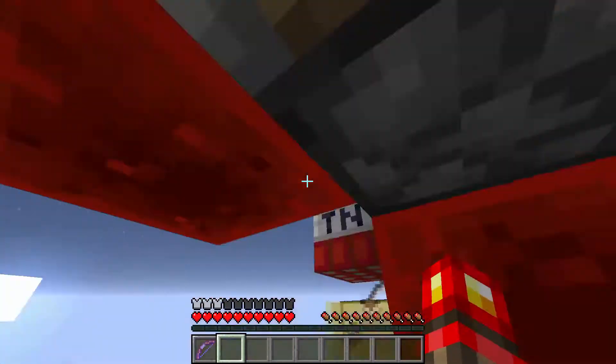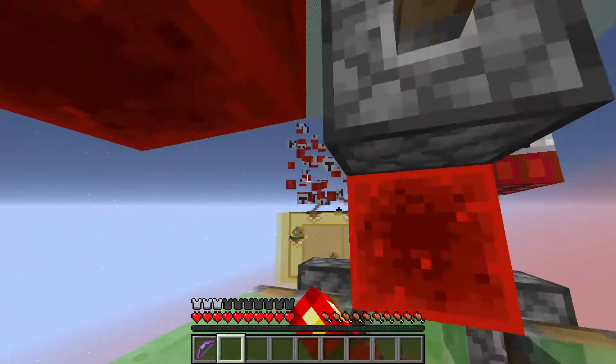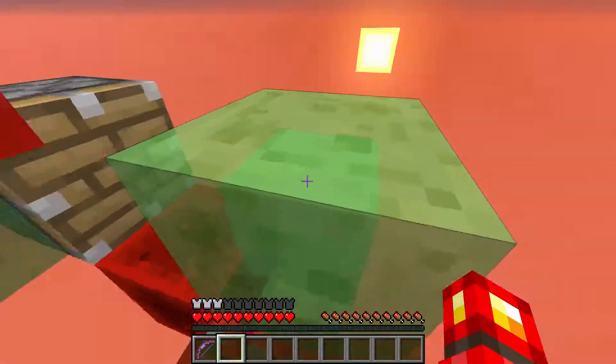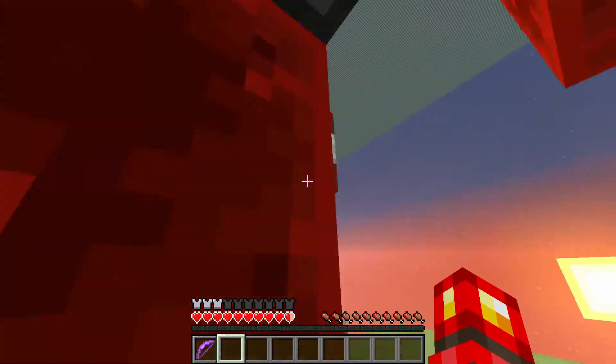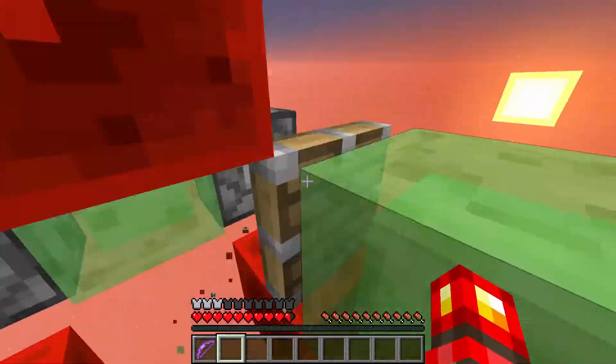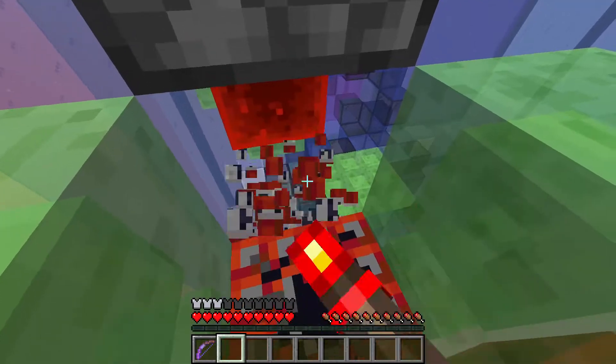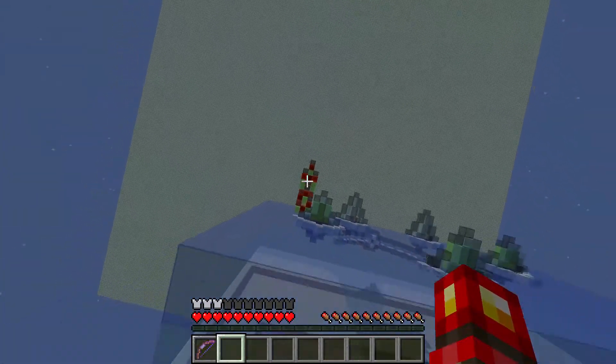So now you can just kind of stay here — it's a nice little safe spot, I guess. This missile is pretty hard to actually defuse properly. Chances are you're going to set it off in some way, so I don't expect anyone to be able to do this. But anyway, that's it for the auxiliary, and see you in another video!